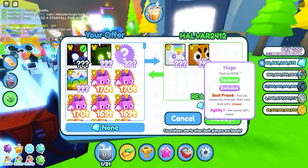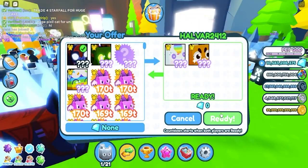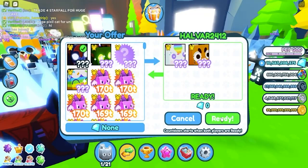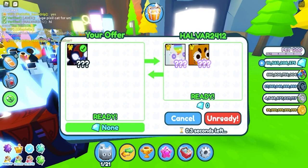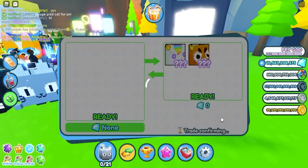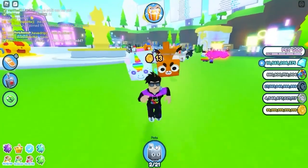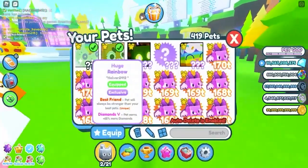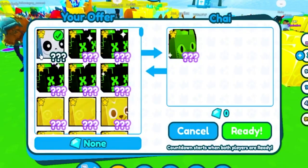If they do the one trade for the huge floppa and the huge rainbow, I will do this trade. They're gonna cancel, aren't they? Never mind — they actually went through with it! Heck yeah, we traded our huge slapner for a huge rainbow pony and a huge floppa. That was a big W — a W for a rainbow huge festive, you know what I'm saying.